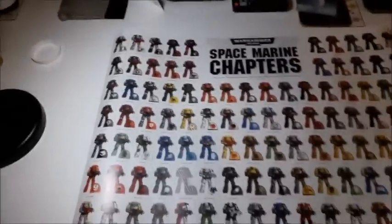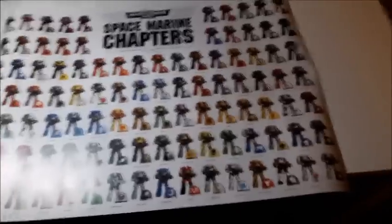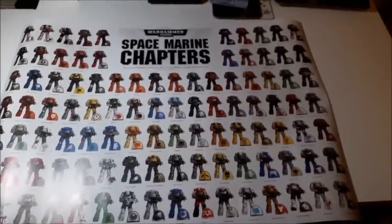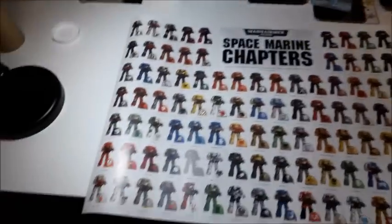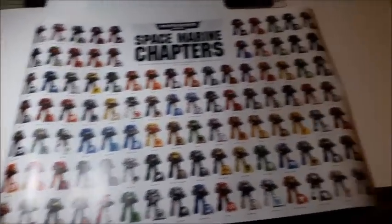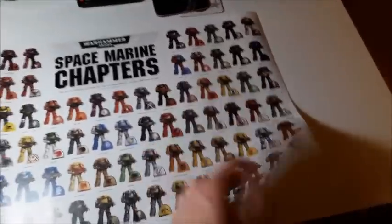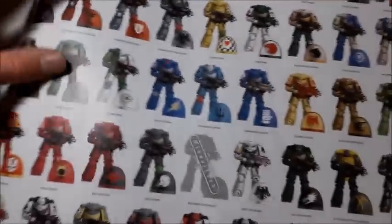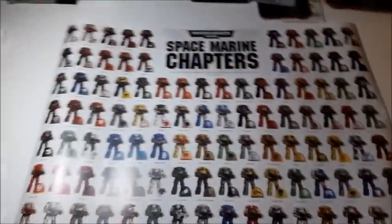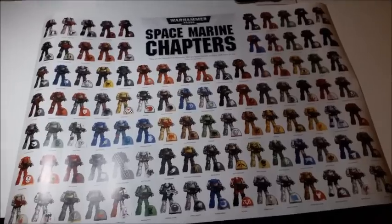Here we have our Space Marine Chapters free gift — it's a large poster, maybe A2 size. It's not double-sided, it just shows all of the Space Marine chapters, quite a few of which I've never heard of. That's the free gift for this issue; I'll stick it up on the wall probably in that gap next to my other Conquest one.